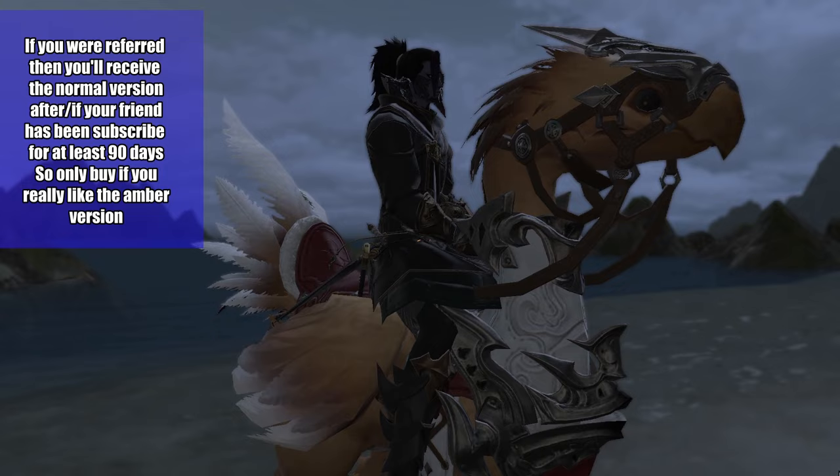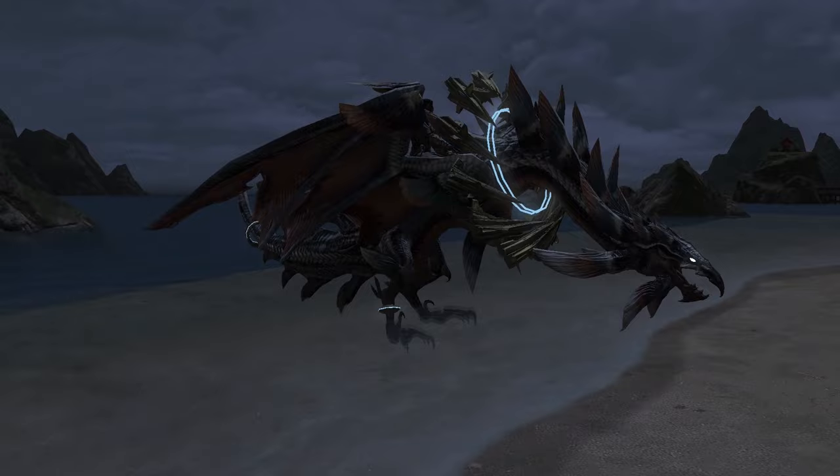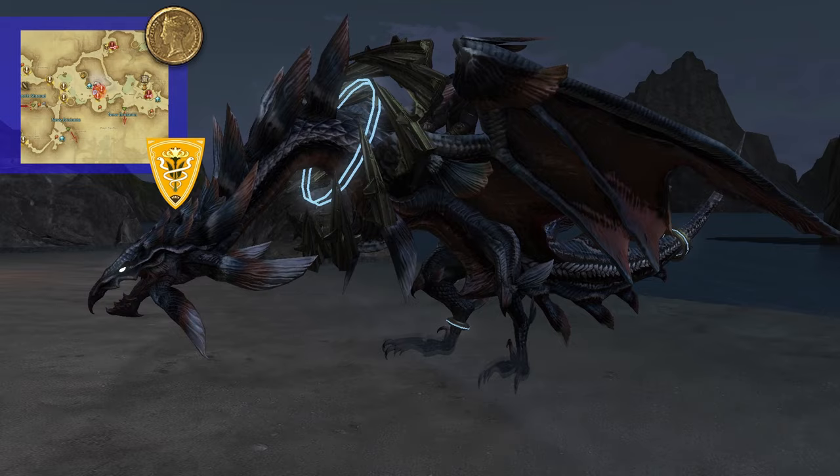For 8 gold feathers you can either buy the Amber Draught Chocobo, one of the rare multi-seater mounts, or the Managarm. And while both are nice, they fall short of the much more expensive Twin Tanya, which can be acquired for 15 gold feathers. If you are recruited by a friend, as long as they have been subscribed for at least 270 days, you will receive 15 feathers, meaning you can choose whichever mount appeals to you the most.